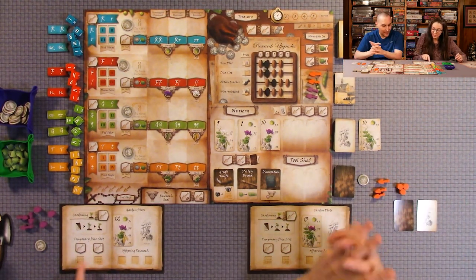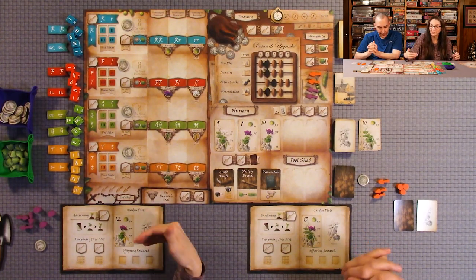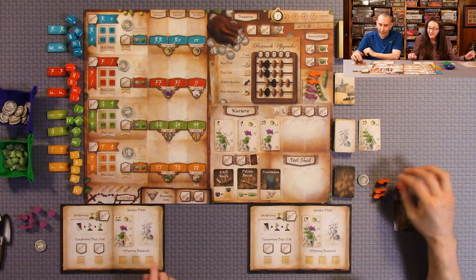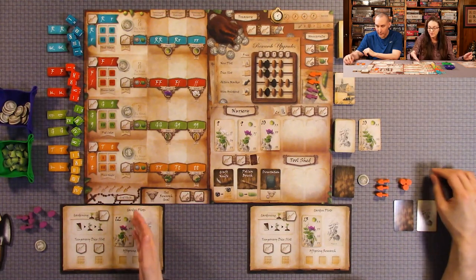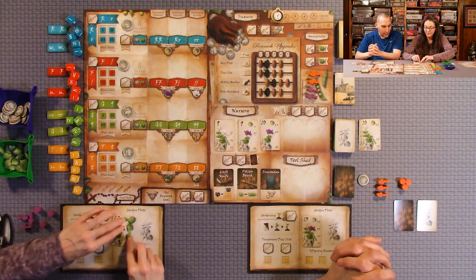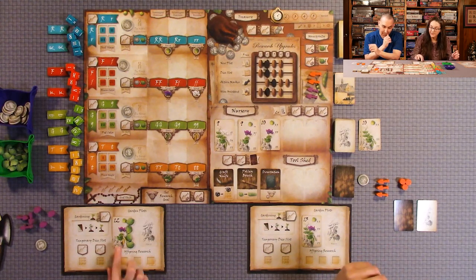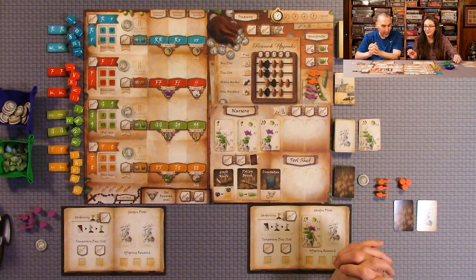The more dice you can pull during the plant breeding phase, the better — because you're trying to mark off traits. When you've marked off and validated all the traits on your pea plant card, each time you validate one you put the little trait markers on there. During the gardening phase, you can harvest that and put it in your completed pea plant stack — face down, so your opponents don't know how many points you have. Then you can sow another one right after to start validating the traits.